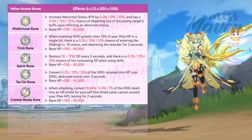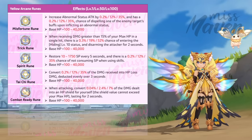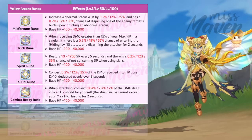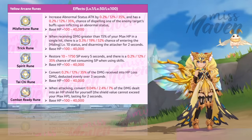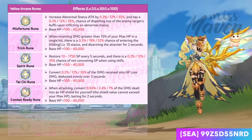Fifth is the Combat Ready rune, which converts up to 7% of the damage dealt into an HP shield for yourself. The amount of shield cannot exceed your max HP and it lasts for 2 seconds. Hence, it will be good for bolstering survivability of damage dealers in both PvE and PvP, as the shield can serve as a protective buffer against incoming damage.